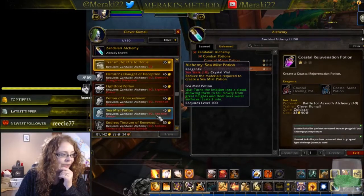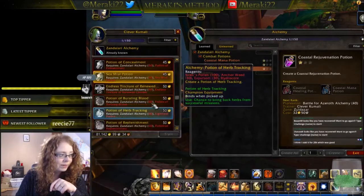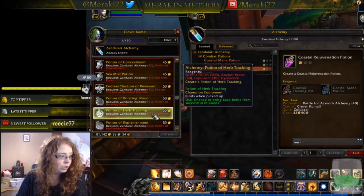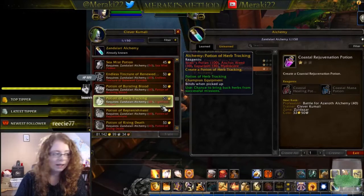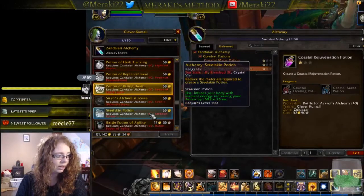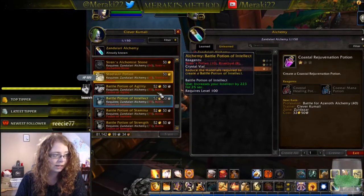At level 50 you also get rank two upgrades for the concealment, deception, and sea mist potions. At level 60 you get rank two upgrades for the trinket, bursting blood, and light foot potion. There's also a Potion of Herb Tracking that gives a chance to bring back herbs from successful missions — like a champion's equipment item — and upgrades for the replenishment, rising death, alchemist stone, and steel skin potions. At 75 you get the next rank of your battle potions.